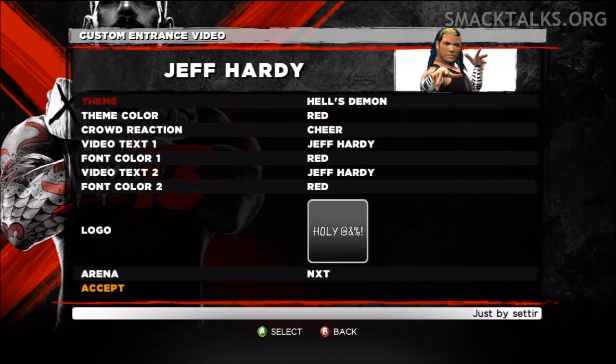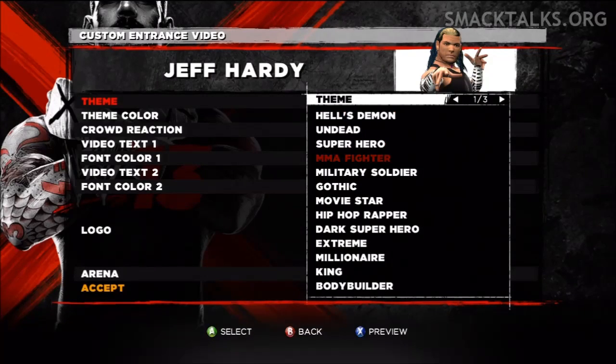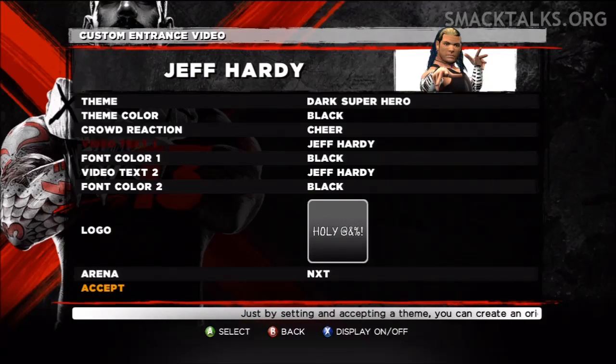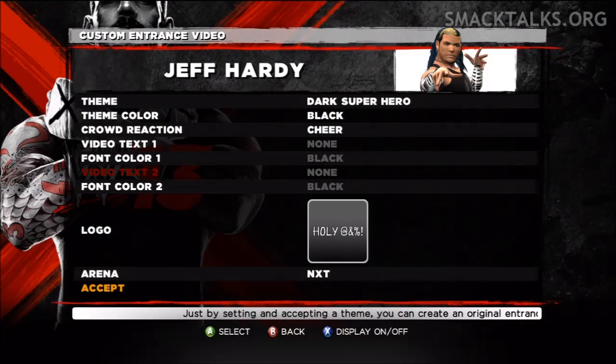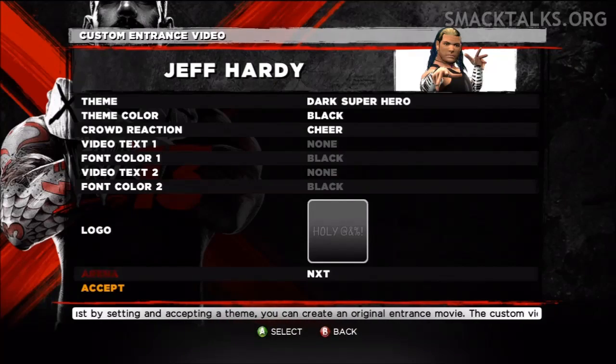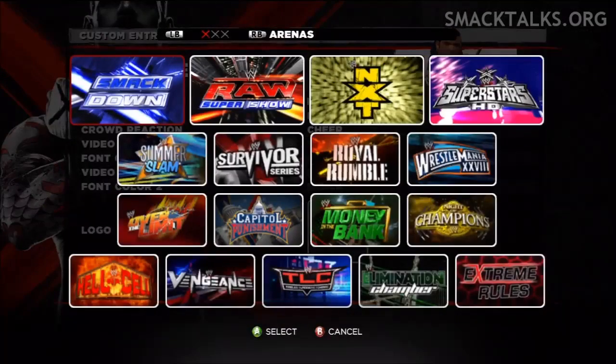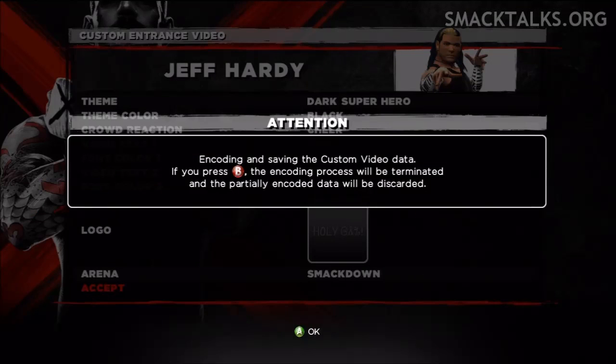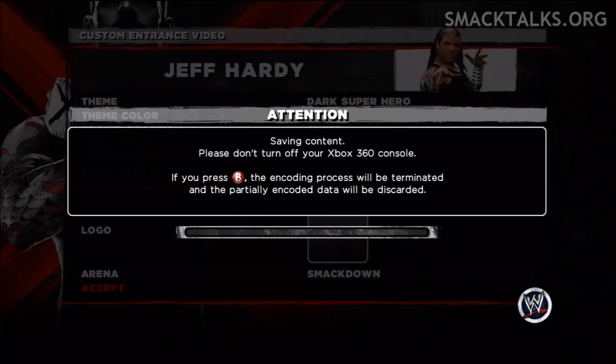Next you get a page where you can set the theme of the actual entrance video. I'm going to go with Dark Superhero. You can also change the video text or the logo in the video, but I'm going to turn all these off just to try and make it a little bit quicker as it does take quite a while. You can also set the arena that you want it to appear in, so I'll go with Smackdown and press A to begin.